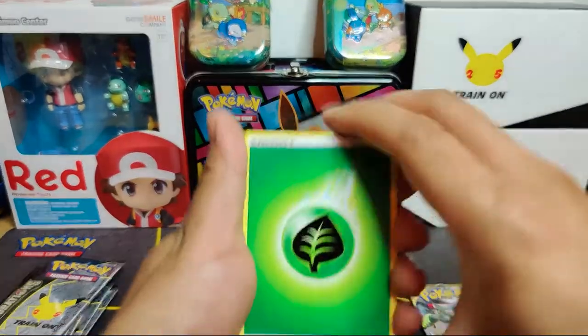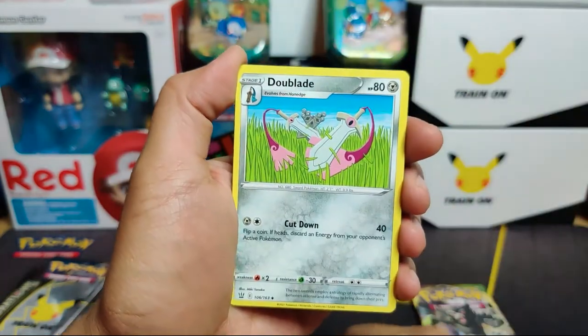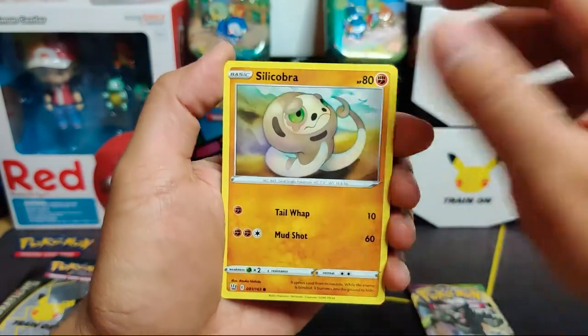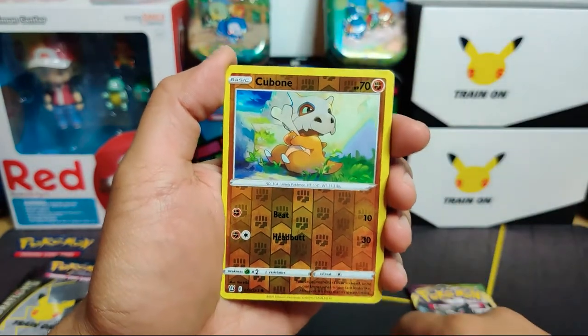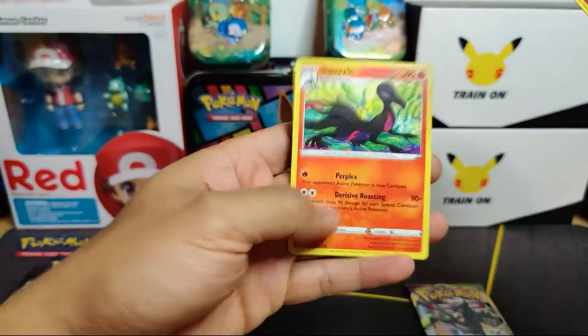From Battle Styles we got a grass energy, Morgrem, Doublade, Cheryl, Tepig, Glamrow, Silicobra, Frillish, Houndour, a reverse holo Cubone, and just a Salazzle.